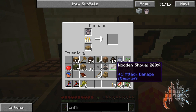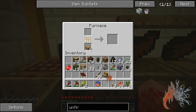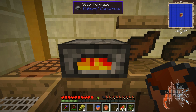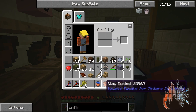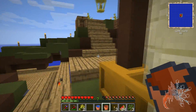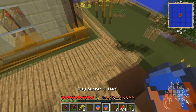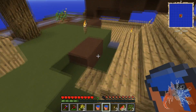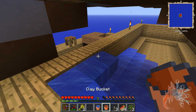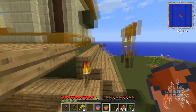You can't pick up water with the clay pot until you fire it, so you stick it in the furnace and drop in some charcoal. Now we have a clay bucket. I can come up here to my endless water source and take it down here to make water.